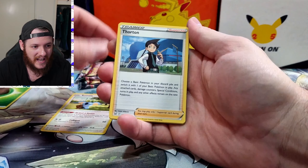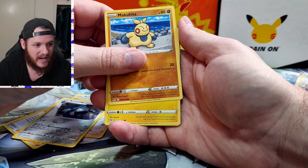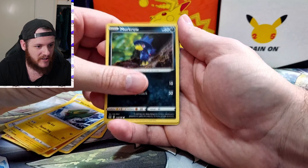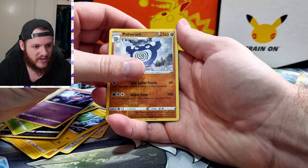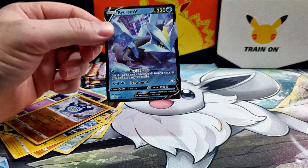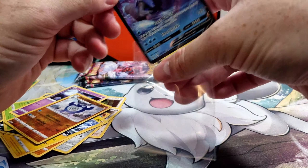We got Leaf Energy, Skiddo, Thornton, Bronzong, Makuhita, Electrike, Murkrow, Shuppet — and we missed one, that's just a common. Holorath as our reverse holo and our rare is a Kyurem V! So we've pulled a V card in the first pack of the Regigigas blister — out of six packs total we've got one pull so far, which odds-wise isn't too bad.